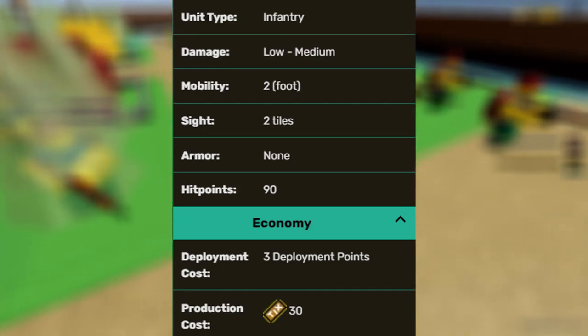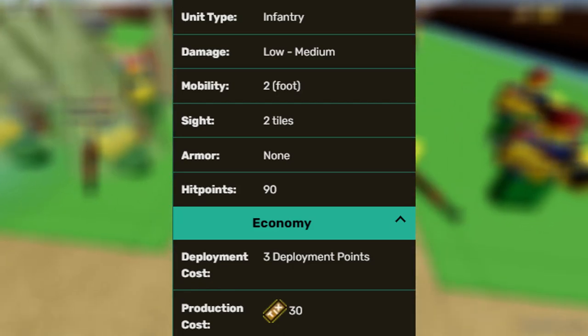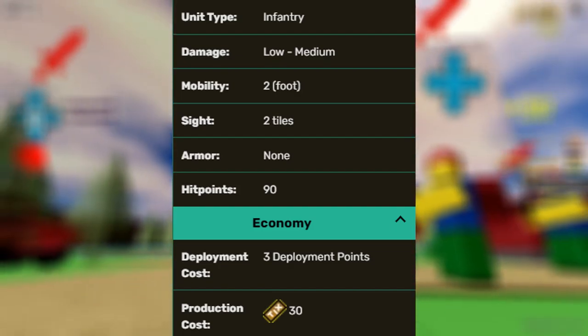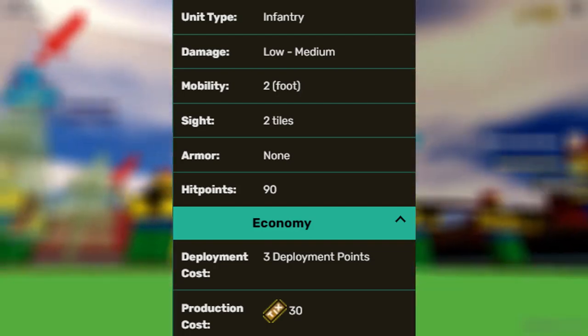Its damage is low to medium, mobility is 2 tiles, sight 2 tiles, armor is none, HP is 90, deployment cost is 3 points, and production cost is 30 ticks.